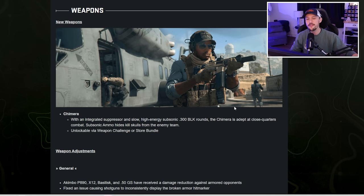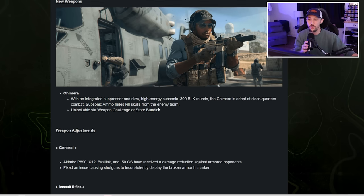In terms of the new weapon, we have one new weapon with this update. It's a close quarters option, unlockable via weapon challenge or store bundle. Just a quick tip: we have no idea whether this thing's going to be absolutely meta or absolutely terrible. Wait for some people to drop in with it and see if it's actually good before you go through the process of unlocking it or buying it.